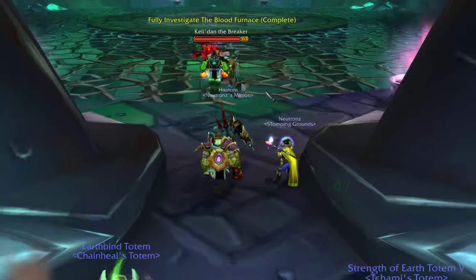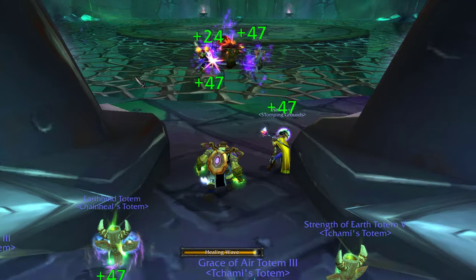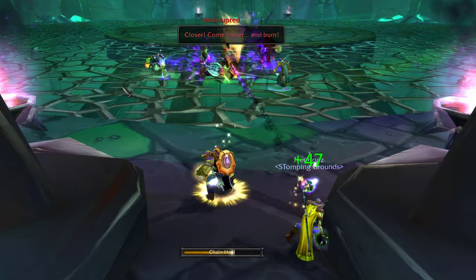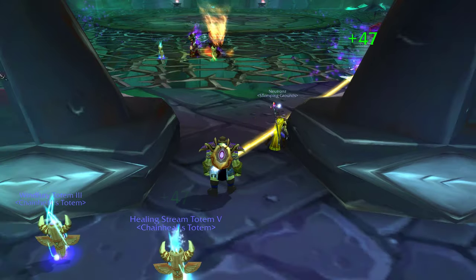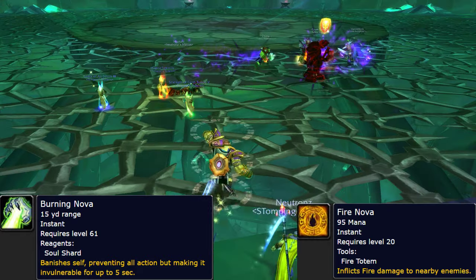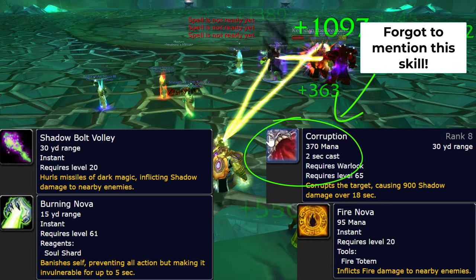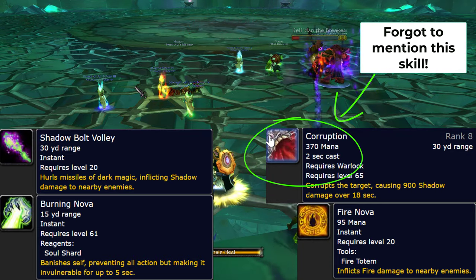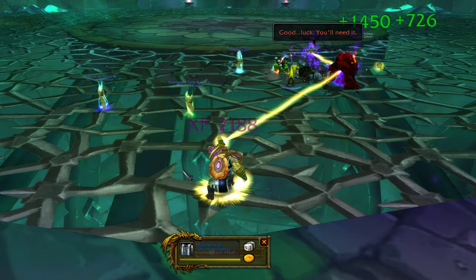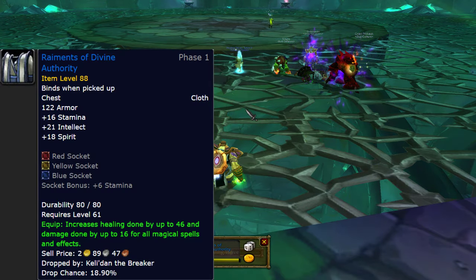We finally made it to the last boss. This last boss is a caster mob that the tank needs to face away after he pulls. It's really not too bad as long as you have fairly decent DPS and the DPS know to run away from one of his skills. His skills are Burning Nova, Fire Nova, and Shadow Bolt Volley. With the Fire Nova he will actually say 'closer, come closer, and burn' — that is your key to run away. As long as your DPS does that, this is an easy go. This boss has a couple items of note for healing, including a healing chest piece and also healing wrists.